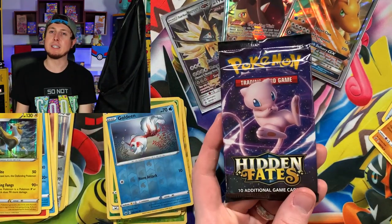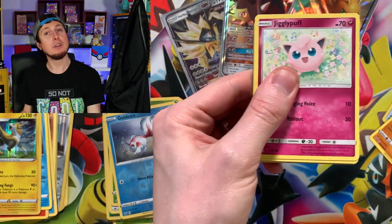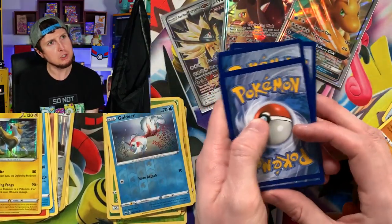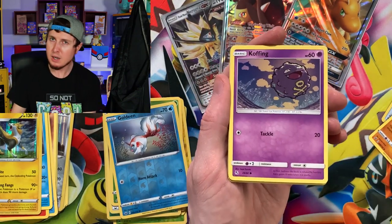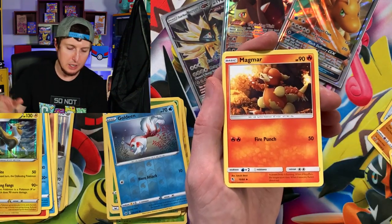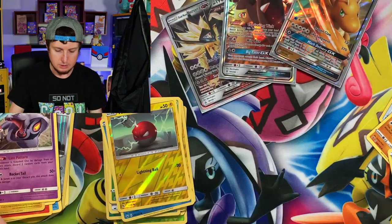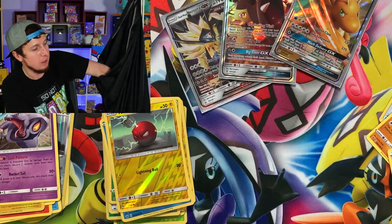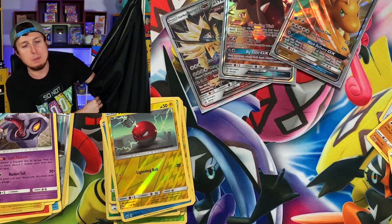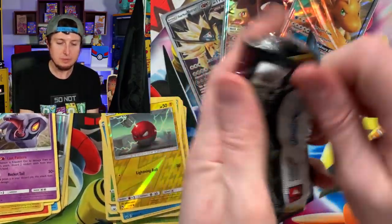Going into a Hidden Fates — another Hidden Fates! There's a lot of booster packs in there. The odds are against us, but there's a good amount of Hidden Fates in the bag — not a crazy amount though. Energy, Magmar, Farfetch'd, Brock's Gem, Voltorb, and an Arbok. Another code card for all you beautiful people. Make sure you're letting me know what booster pack you would like to see pulled from a future Pokemon card mystery bag — let me know in the comment section down below.